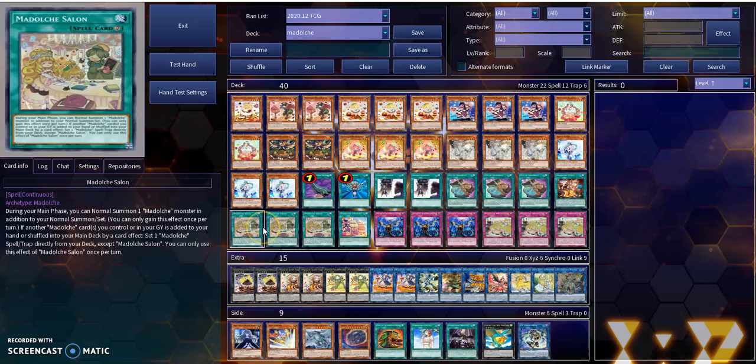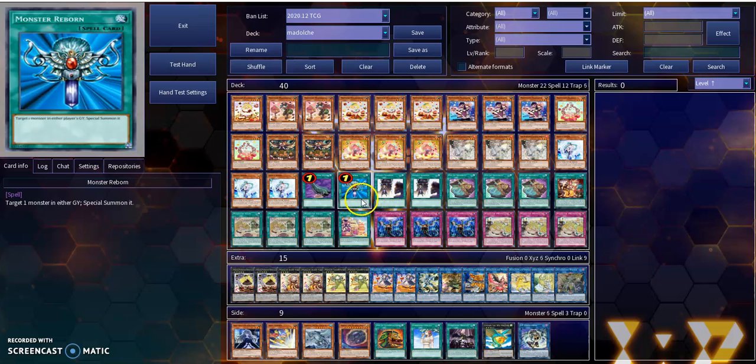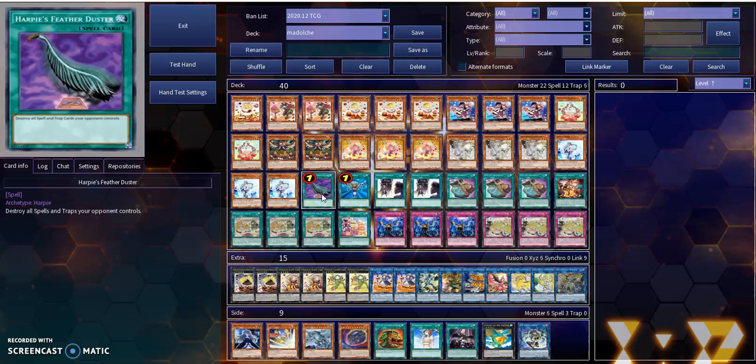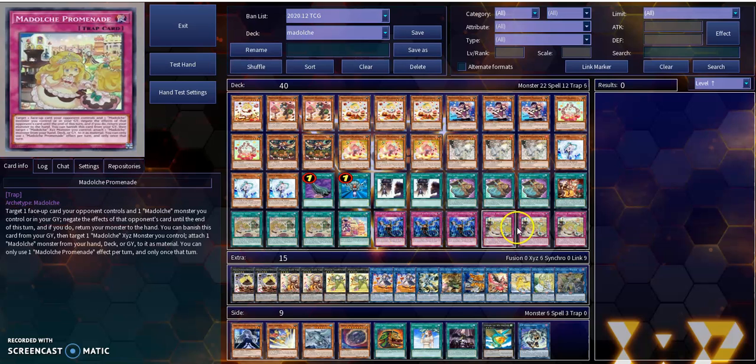For my spells: three copies of Modulce Salon, one copy of Modulce Chateau, one copy of Modulce Ticket, three copies of Pot of Prosperity, two copies of Double Summon, one Monster Reborn, and one Harpie's Feather Duster. For the traps: three copies of Infinite Impermanence and three copies of Modulce Parmamaid.